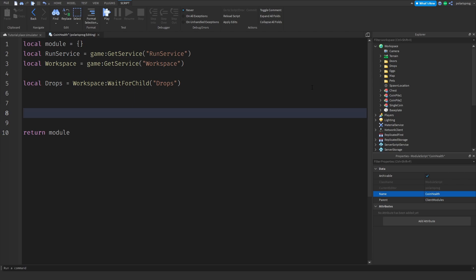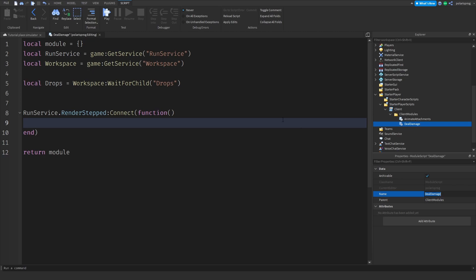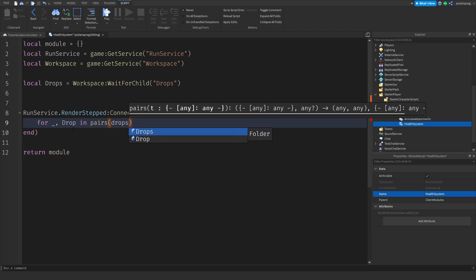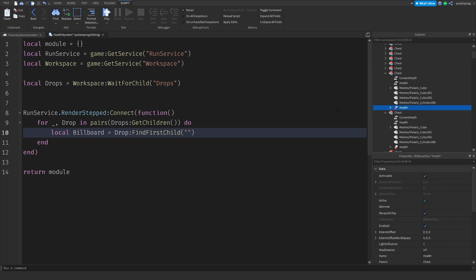Now I'm going to set up a RunService RenderStep connection. Inside the loop I'll iterate: `for _, drop in pairs(drops:GetChildren()) do`. Then `local billboard = drop:FindFirstChild('Health')` — that's the BillboardGui we made in the last tutorial, called 'health'. I'm also going to get TweenService: `local TweenService = game:GetService('TweenService')`.